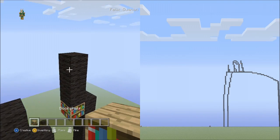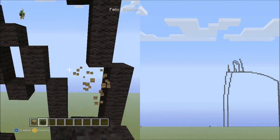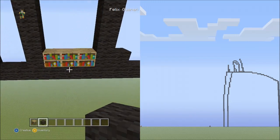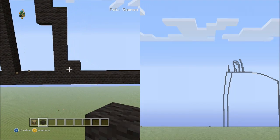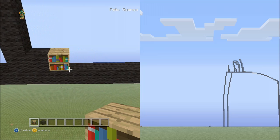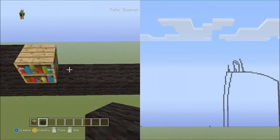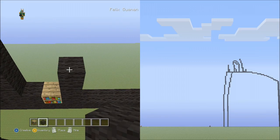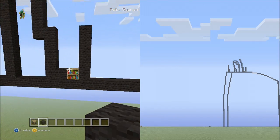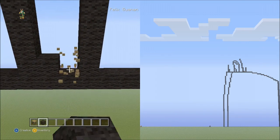Fly down next to the 5 blocks going up and place 1 block there. Go back up to the 5 blocks and place a linked 6 blocks going up. Then 3 blocks going up to the left, then 2 blocks going up to the left. Delete those placement blocks.